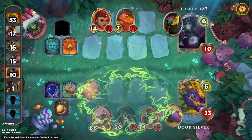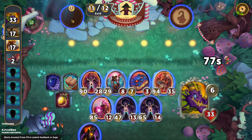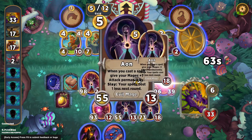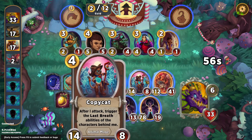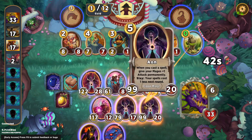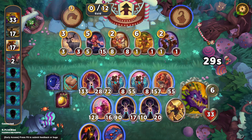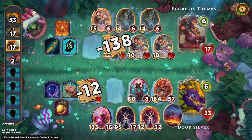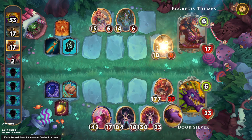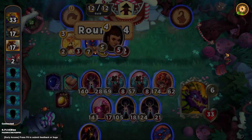We make pretty short work of this Dwarf Board. I briefly consider Baba Yaga, but it's pretty unnecessary since almost everything on my board is just bigger, and I don't really need the extra spell cost reduction. In one turn, that second Copycat I bought went from 2 power to 55 — which is kind of absurd. So we're definitely very powerful. Props to this Trophy Hunter for building a Romeo and Juliet board. Kind of cool — you don't see that every day.